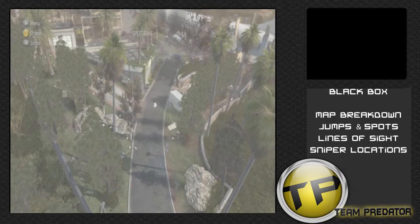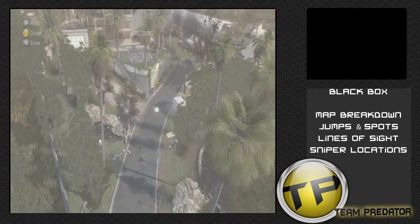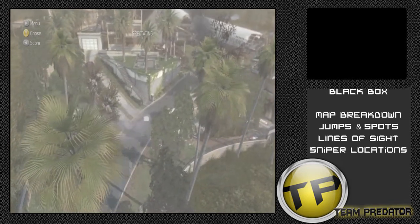Over on the A flag area, we have a lot of vegetation and lots of cover. However, there's not a lot of cover on the A flag itself. So if you're capturing the flag, keep a guard on and have your friends surround you and the surrounding area on the rocks, foliage, and other ledges.